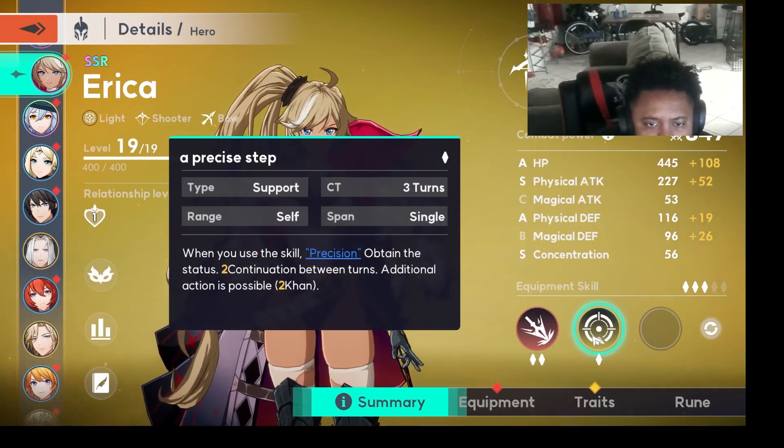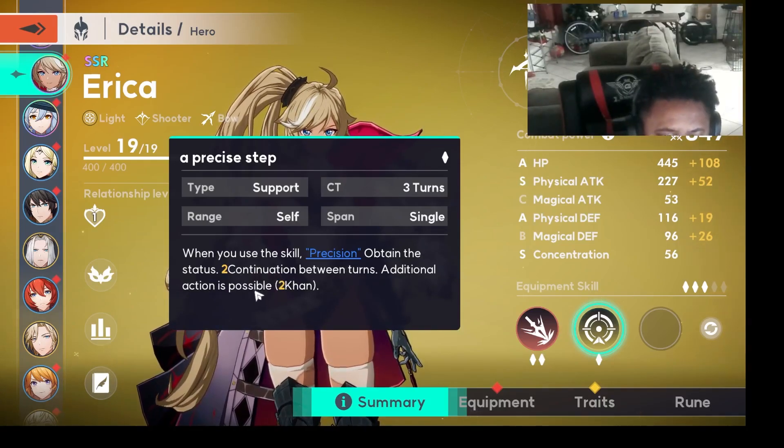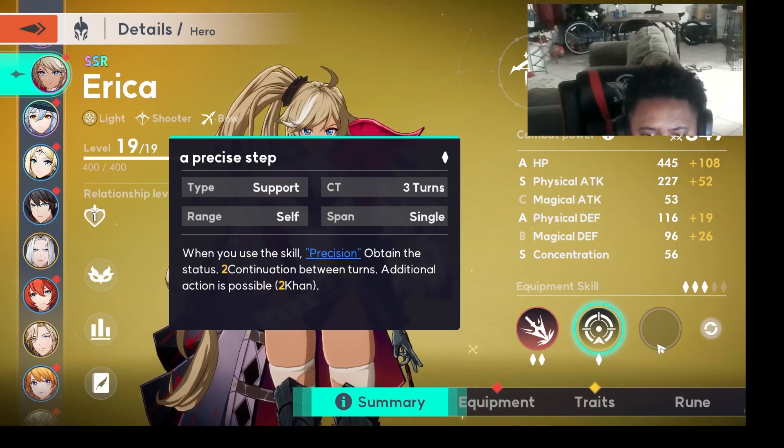I have this other skill, which is Precision. When you use this skill, you obtain two continuation charges between turns, and an additional action is possible. That's what you get from it.